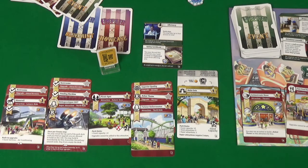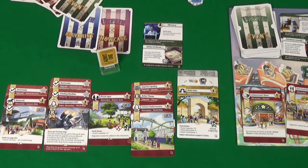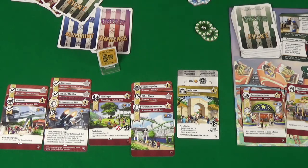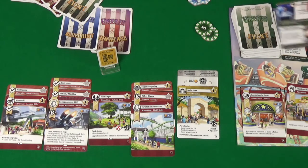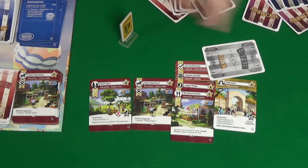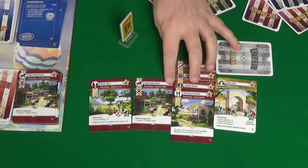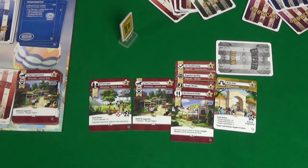Then it's the guest phase. Pixel counts up to eleven stars. We check our guests and get eight money. Still a long way off from buying everything I want, and we move into clean up.